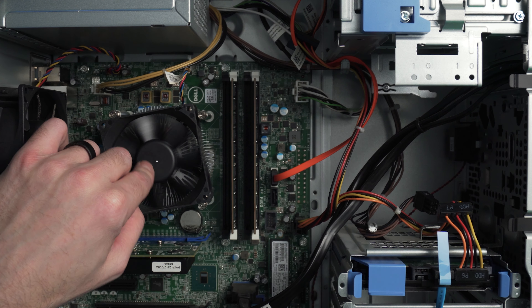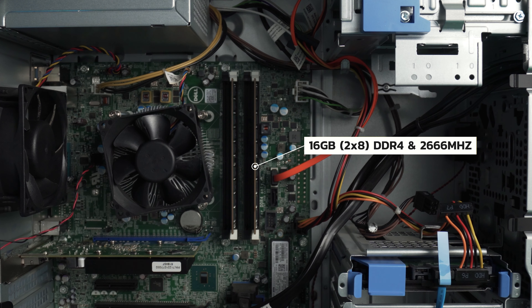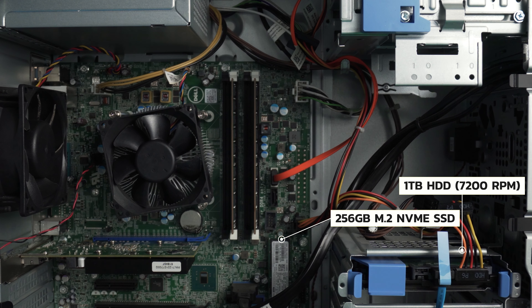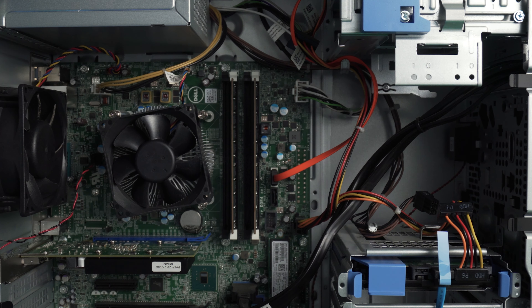Our Dell Precision Workstation 3620 comes loaded with 16 gigabytes of DDR4 RAM clocked at 2666 megahertz. And this baby offers the perfect combination of speed and capacity with a one terabyte hard disk drive for mass storage and a lightning fast 256 gigabyte M.2 NVMe SSD for your boot drive and fast applications. It's a very nice upgrade to the OptiPlexes we're used to on this channel that are still stuck on the DDR3 platform with zero NVMe SSD support.